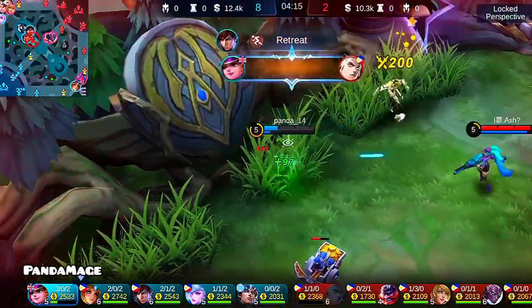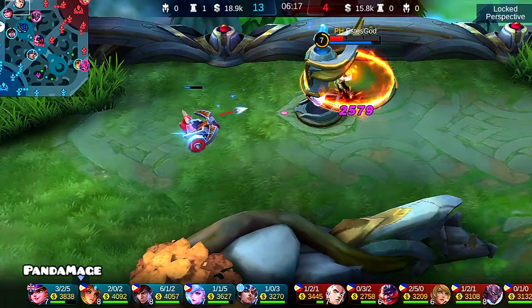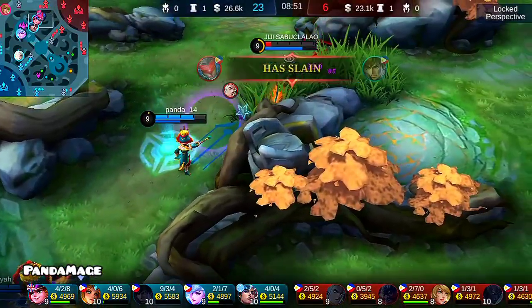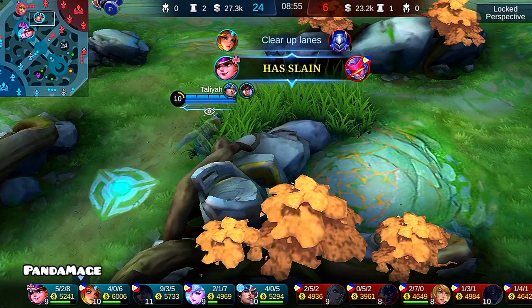Initiate Retreat! Killing Spree! You have slain an enemy! You have slain an enemy! An ally has been slain! Your team destroyed a turret! You have slain an enemy!